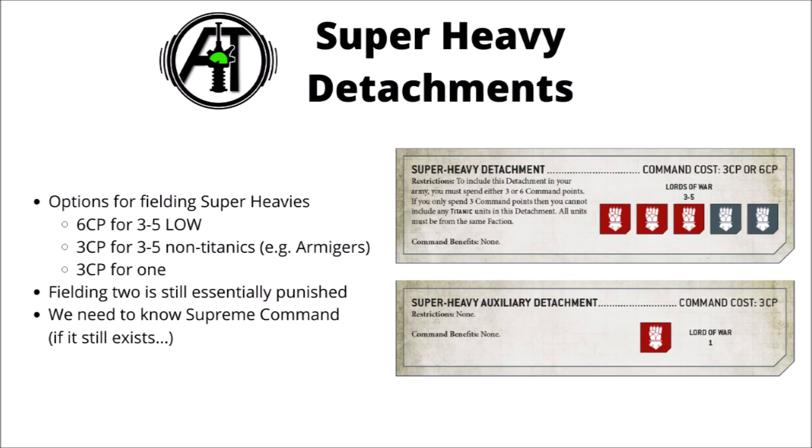It's interesting that we're still in the weird situation where if you take exactly 2 super-heavies, that's pretty much the worst configuration you can field them in. You'd have to take them in 2 auxiliary detachments costing you 6 command points, they wouldn't get their chapter or household traits, and they'd also eat up 2 detachment slots rather than 1, which can hamper army construction. Games Workshop still very much wants you to field either 1 or 3 of the things.